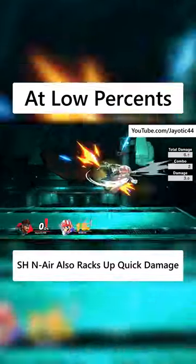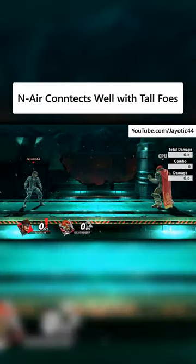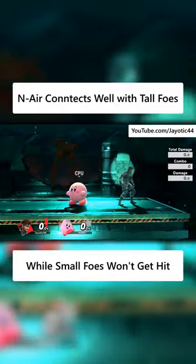Also at low percent, Snake can start combos using his short hop neutral air. This will lead you into a true combo using down tilt. Keep in mind that this move's weird hitbox lets you hit taller opponents easier, while smaller opponents usually won't get hit 4 times.